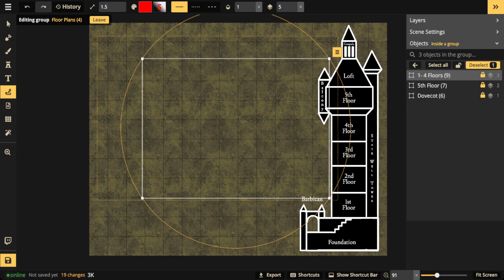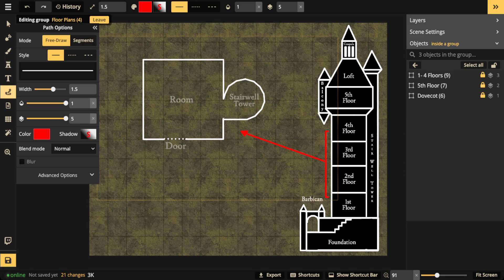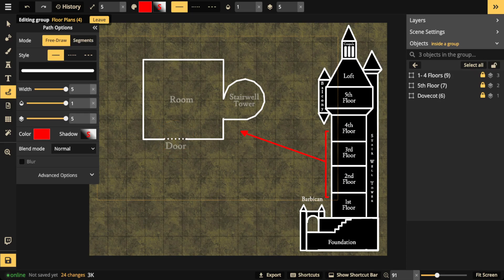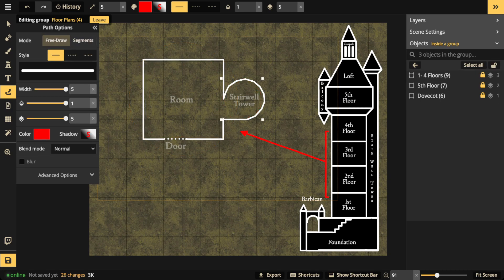The first floor is actually going to have a door because it's on the same level as the foundation. There's going to be the main room and of course a stairwell tower. I totally recommend stairwell towers on your towers - an additional tower that is just a stairwell - because the stairwell within the main room is going to take up more space. It's nice to have players walk around freely instead of having to move around a staircase area.